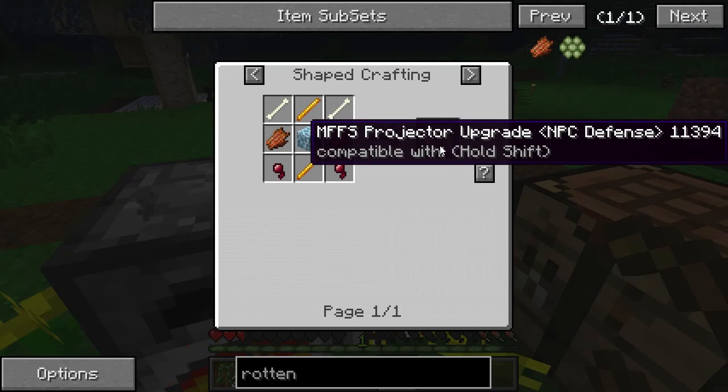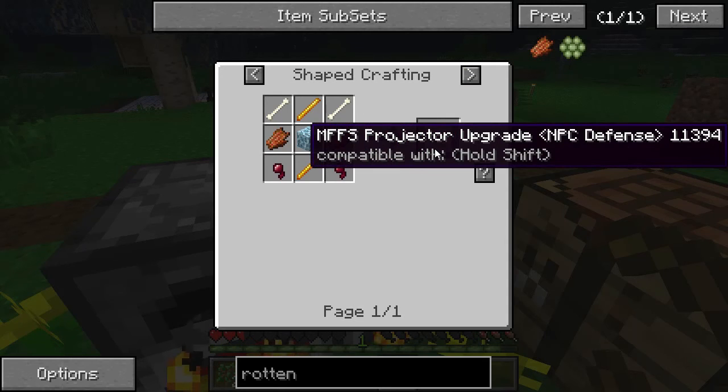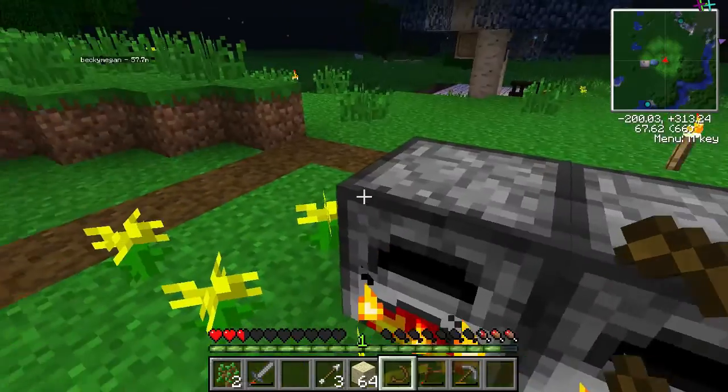You can make... an MFFS projector upgrade. I have no idea what that means. MFFS projector upgrade — that's for MPC defense, it says. Energy. I don't know what that one is then. Tesla coil. So yeah, I'm just gonna pretend I didn't read that.